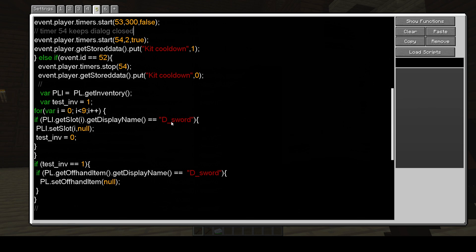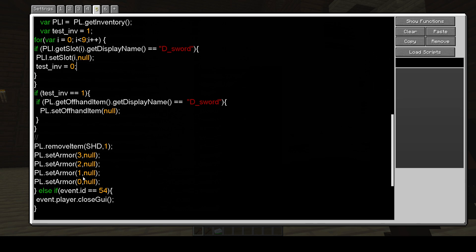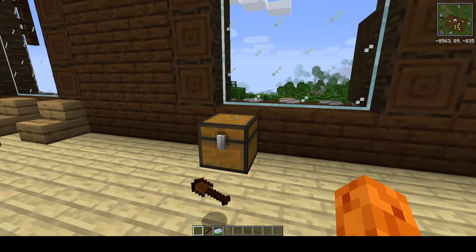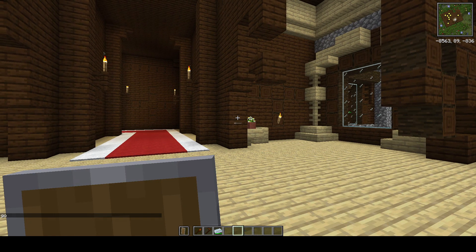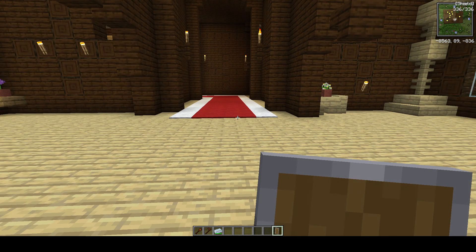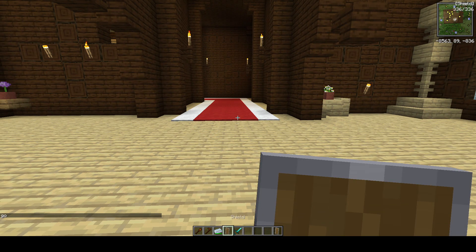The sword has a special name so it won't take away every diamond sword you have — it searches for that specific name. The armor is easy because it's on your body, so it just takes it off. For the shield, it takes it from your inventory — it takes the first one it finds. If you had a shield already and used the kit, it would take the kit's shield from your inventory and not your existing one.